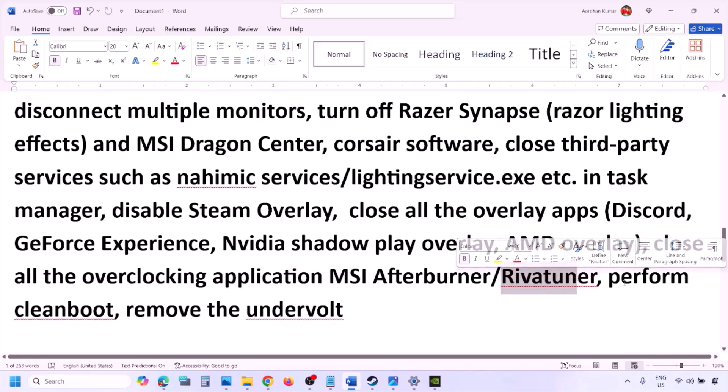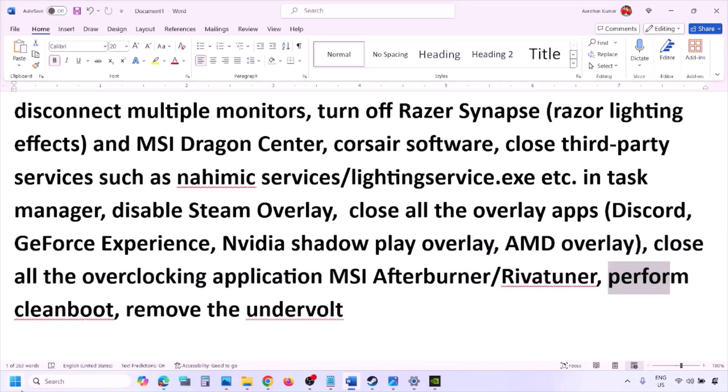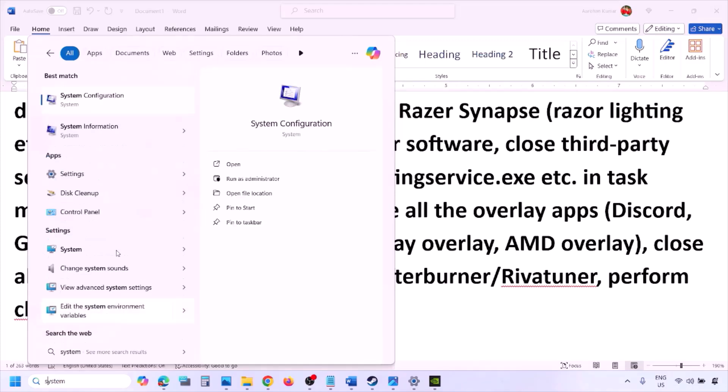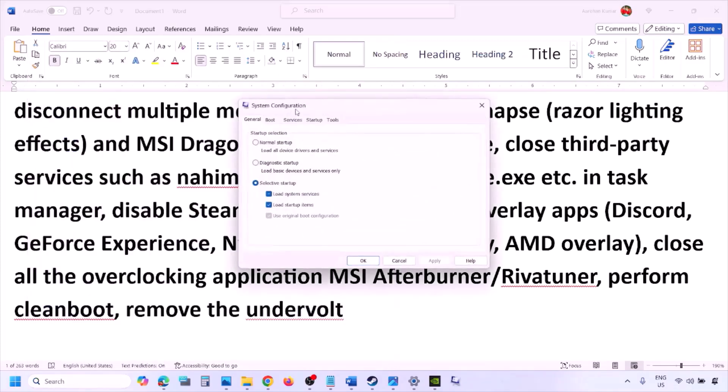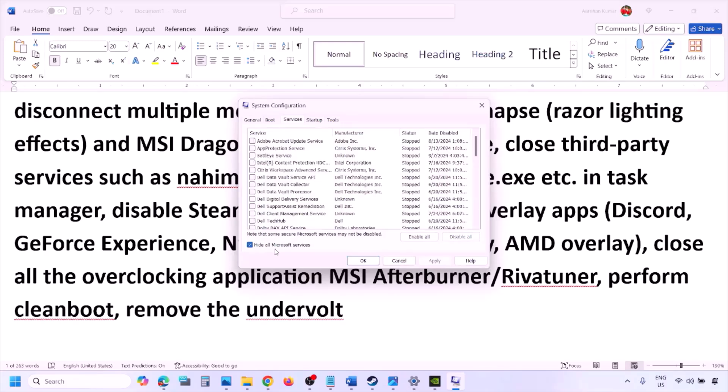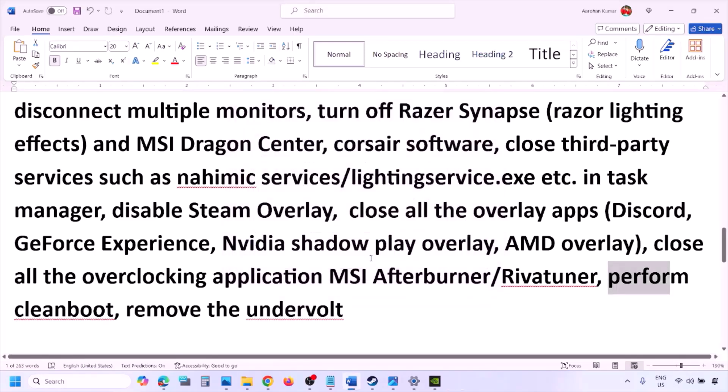Now perform a Clean Boot. Type 'System Configuration' in the Windows search box, click on System Configuration, go to the Services tab, put a check on 'Hide All Microsoft Services', then click Disable All. Click Apply, then OK. You will see a restart option — restart your computer and then launch the game. Also, if you have undervolted your computer, remove the undervolt and then launch the game.